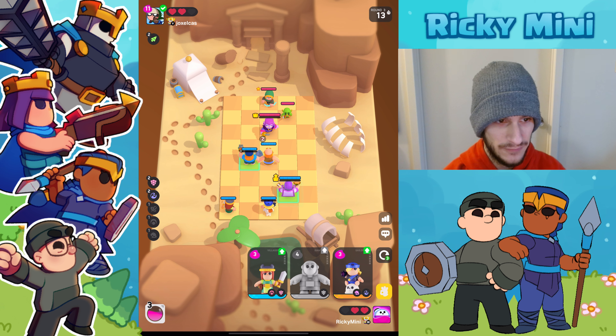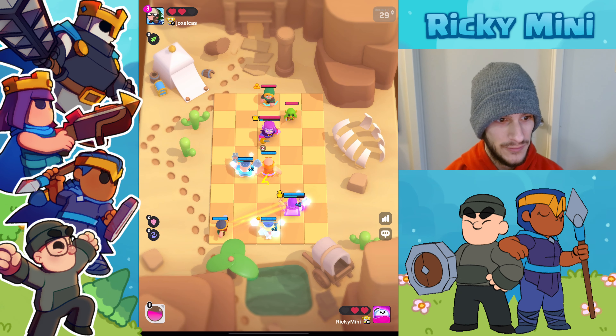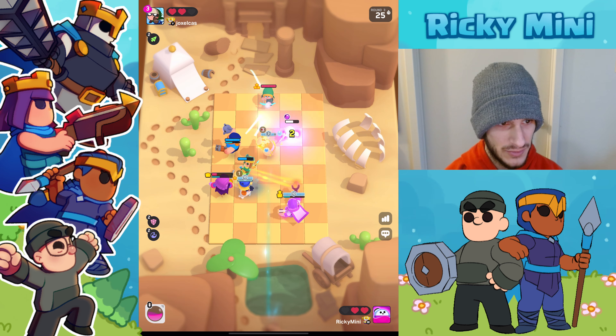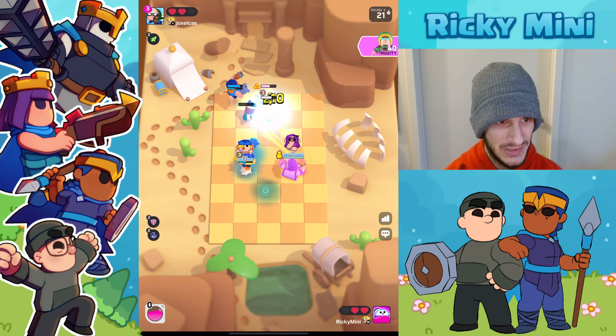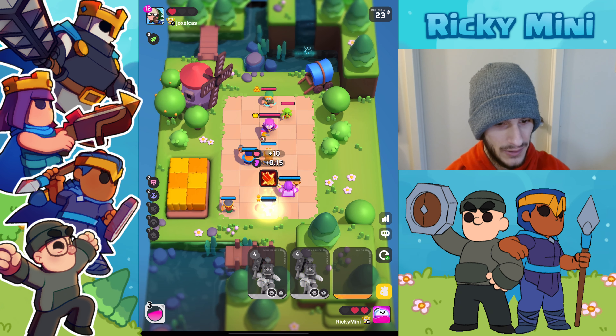We're gonna move our warden and keep our sailor up front so that our sea synergy activates. You're gonna see that our sailor is gonna instantly move out of the way — that's just what the sailor does. He fully invested into the magic archer, just instant three-star. I'm not sure if that was the wisest decision for him because he's not getting the same lineup as last round — I think he over-committed.